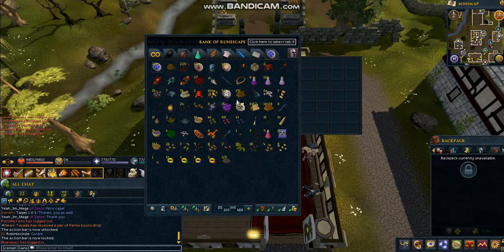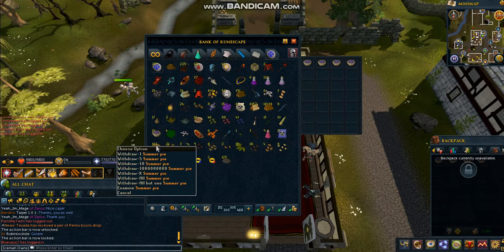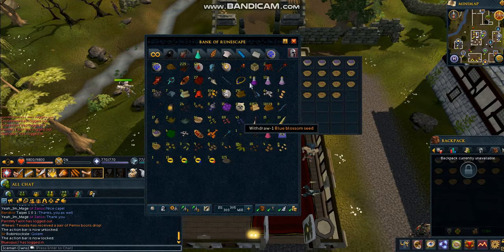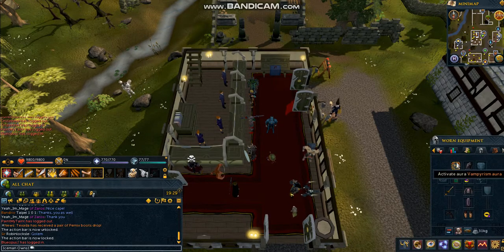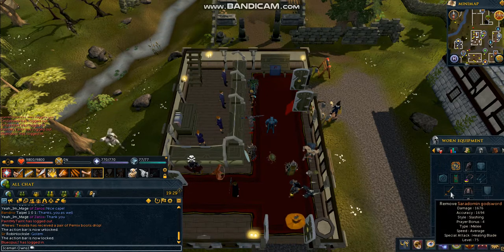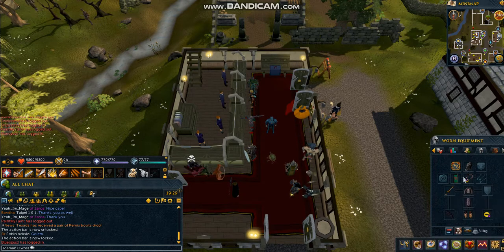I recommend, because you don't know how quickly you're going to get it, bring like 4 or 5 of them. And then I use Summer's Pie for health, although I usually don't need health, and then Vampyrism aura — that usually stops me from needing any food. These are really easy to kill. I just use Saradomin Godsword and Void, like I said, Glory, and Ring of Wealth.